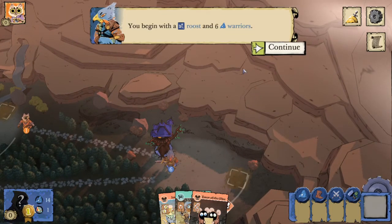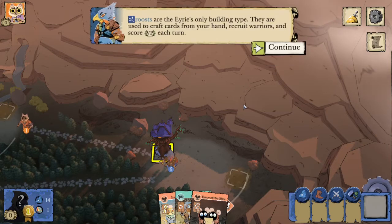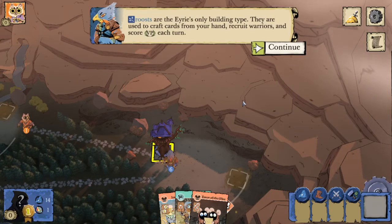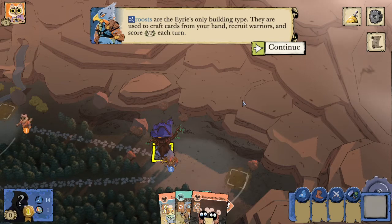We begin with a roost and six warriors. The roosts are the Erie's only building type, whereas the cats have three different building types. They are used to craft cards from your hand, recruit warriors, and score victory points each turn.